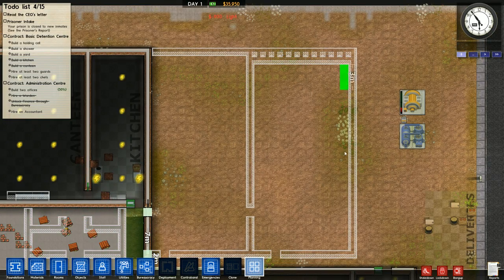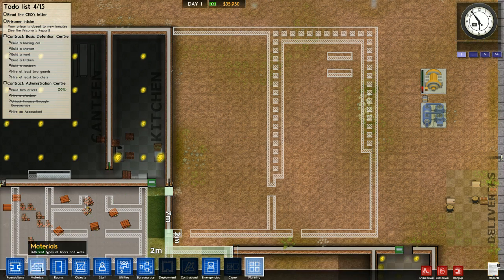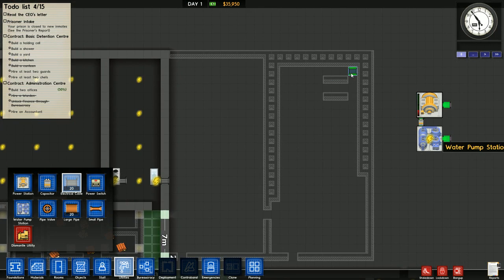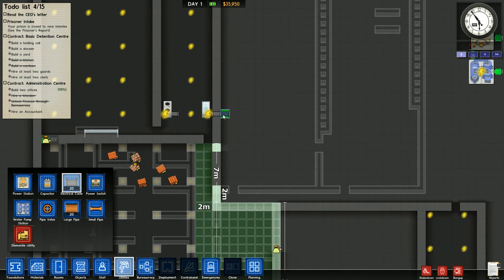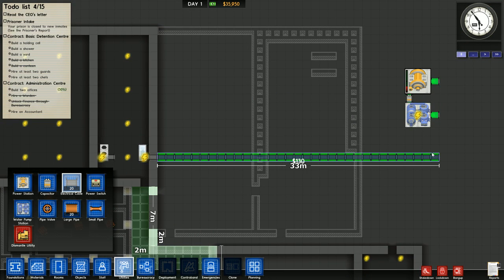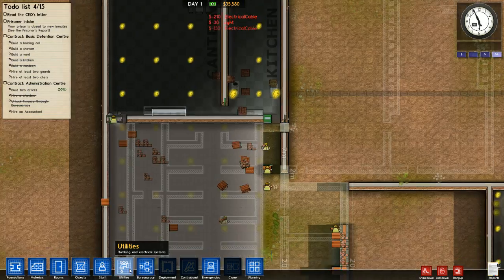I'm going to plan for tables all on the sides, but there are my machines. I'm going to plan so that I can run this entire workshop with just a single row of cable going down. Let's see, I can save money if I do it this way. We won't worry too much about the money on this part - we'll just get stuff running to the kitchen right now.